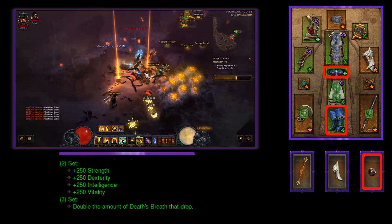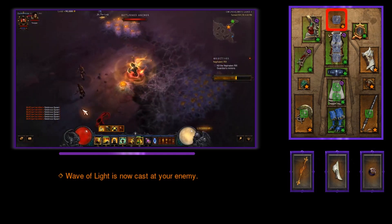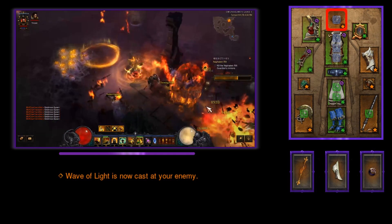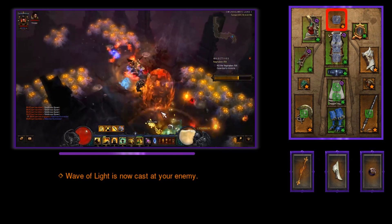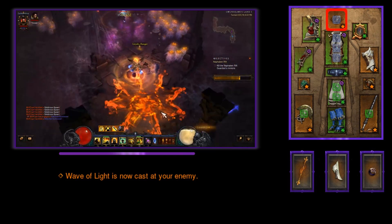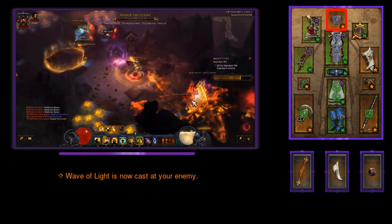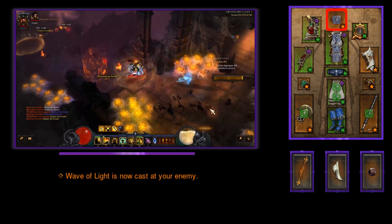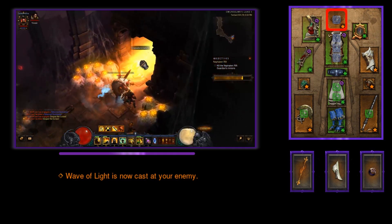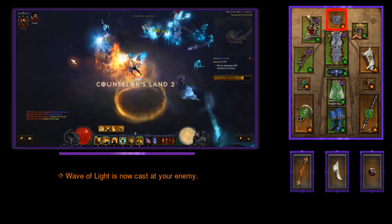With the addition of the Sage's belt, we can now choose to run So'cringe Gaze for our helmet instead of the Sun Wuko's helm. That means no more teleporting all over the place and putting ourselves in harm's way while farming. So'cringe Gaze allows our Wave of Light to be cast at our enemies from a distance, plus it gives a nice bump in damage to Wave of Light — a very awesome helm to have.